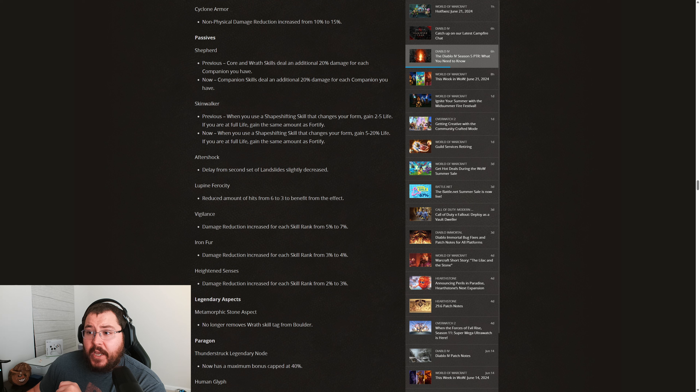Moving down to the Skinwalker passive — previously, when you use a shapeshifting skill that changes your form, you gain 2 to 5 life, and if you are at full life you gain the same amount as Fortify. Now, when you use a shapeshifting skill that changes your form, you gain 5 to 20% life, and if you are at full life you gain the same amount as Fortify. This is a passive that really no one uses, though 5 to 20% life gain is actually pretty substantial. The problem is that in the endgame, most people are dying from one-shot mechanics, so healing doesn't really help — you're looking for damage reduction or barriers.